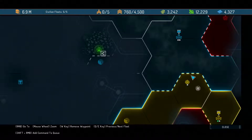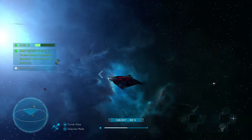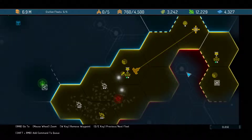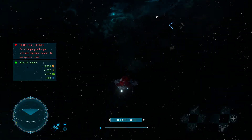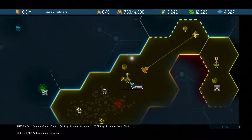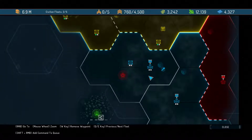Where can we restock? How do wormholes work? I have to construct them — okay, well that will be soon enough once we have the resources. In the meantime we have 6.9 million. We haven't really been doing any missions, just taking over stuff, but at least we're getting a decent economy.